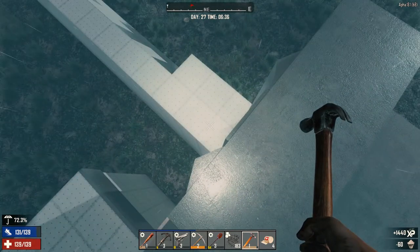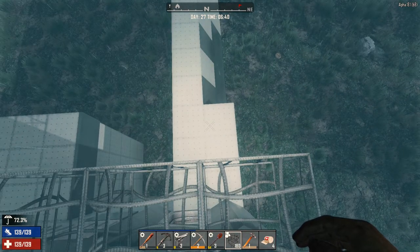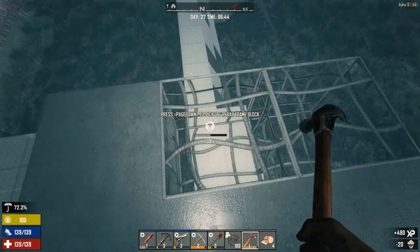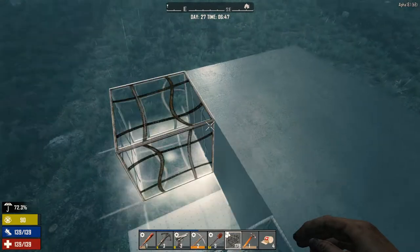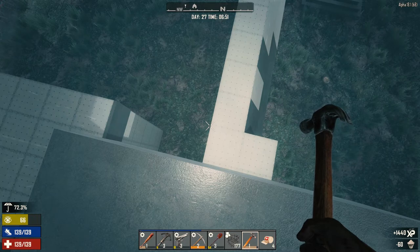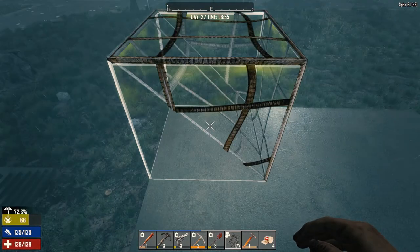Do I care if they stack up on each other? What we could do is just go along here like this, and this would completely negate them stacking up on top of each other. That's what happened on that alternate horde base — they stacked up on top of each other and they were able to get on top of the base. So if we do that, is that going to be enough?